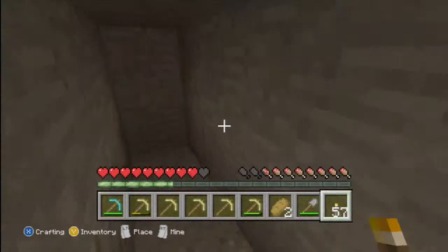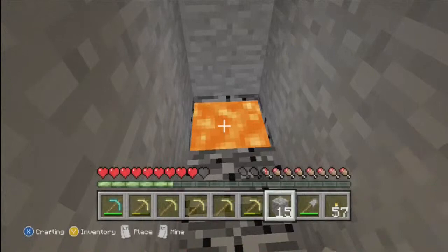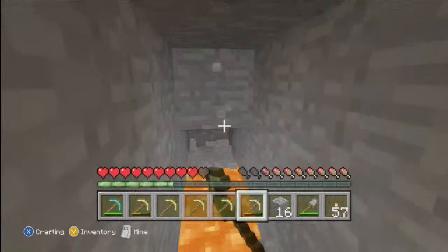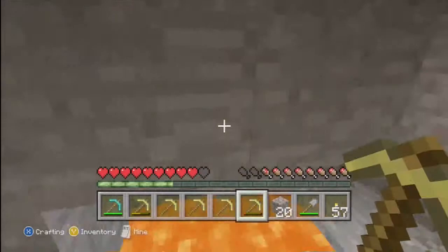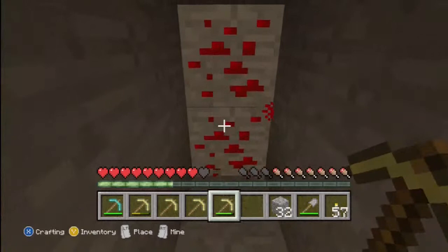I want to find a chest with stuff in it — I like surprises. I do not want to fall into lava again like I did in the last video. There's lava everywhere down here. Let me cover that up and keep going so nobody falls in.